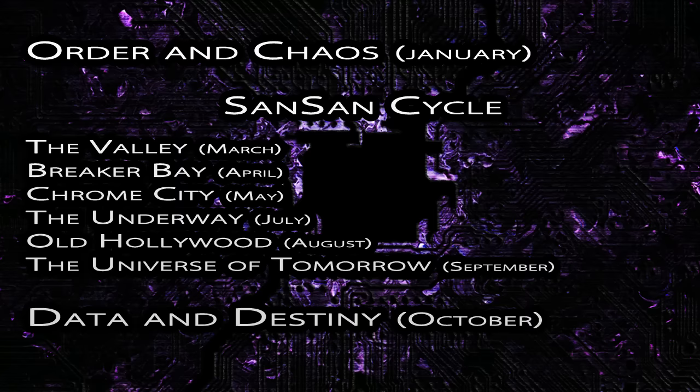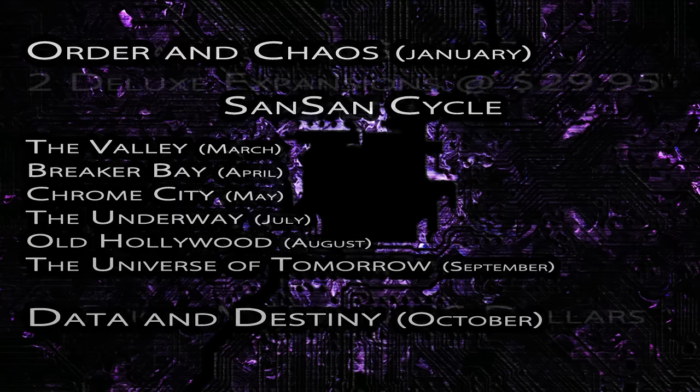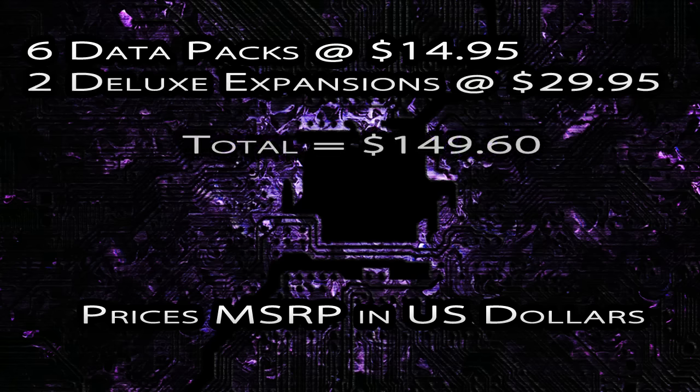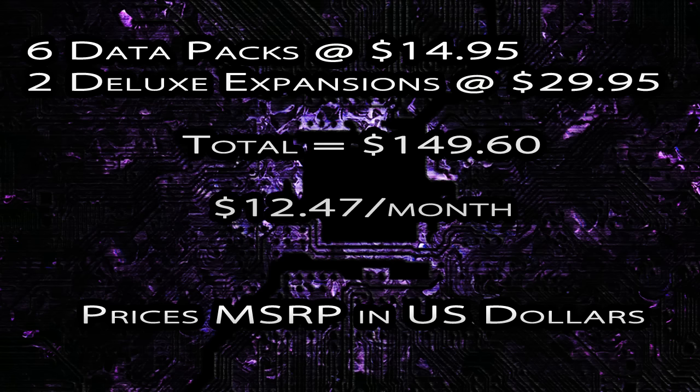We ended the year with Data and Destiny, the latest big box that came out in about October. Assuming you paid the manufacturer's suggested retail price in US dollars and purchased one of every product, you would have spent $149.60 throughout the year, or about $12.47 a month.